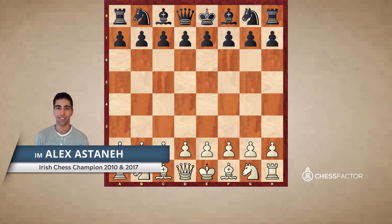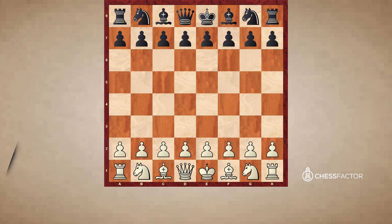Let's take a look at a second game, again with Viswanathan Anand with the white pieces. This time he opens with 1.e4. Black responds with e5 and white plays Nf3, immediately attacking the pawn on e5, so black plays d6.